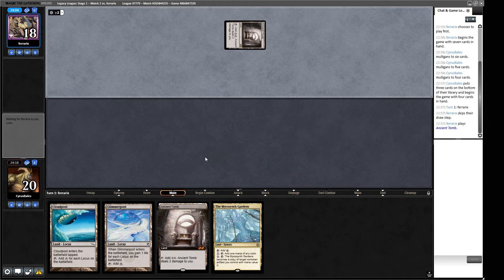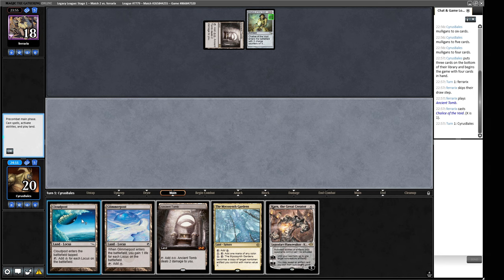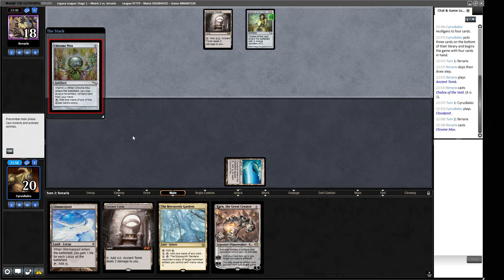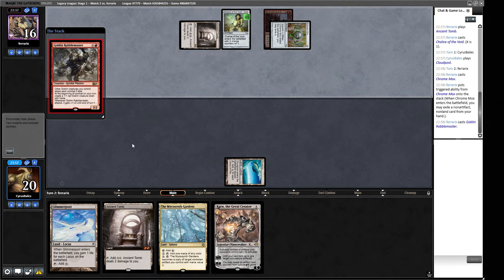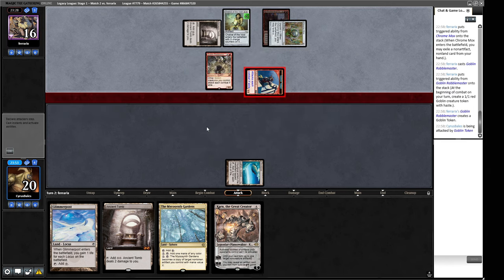Our opponent also has Ancient Tomb — Chalice for one, which we don't care about. We play Cloudpost and plan to Glimmerpost next turn into Karn with one mana floating. Chrome Mox from our opponent — looks like a Red Prison deck, unusual to see Chalice of the Void from Goblins. We put Karn into play and could blow up their Chrome Mox for six mana, but instead we opt to fetch from our sideboard.